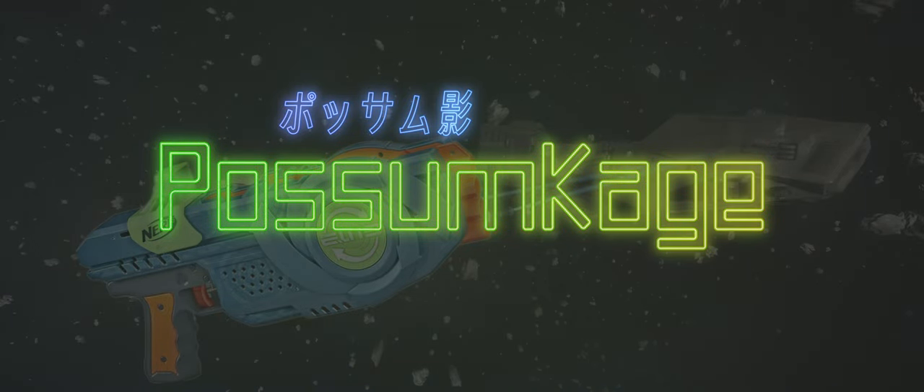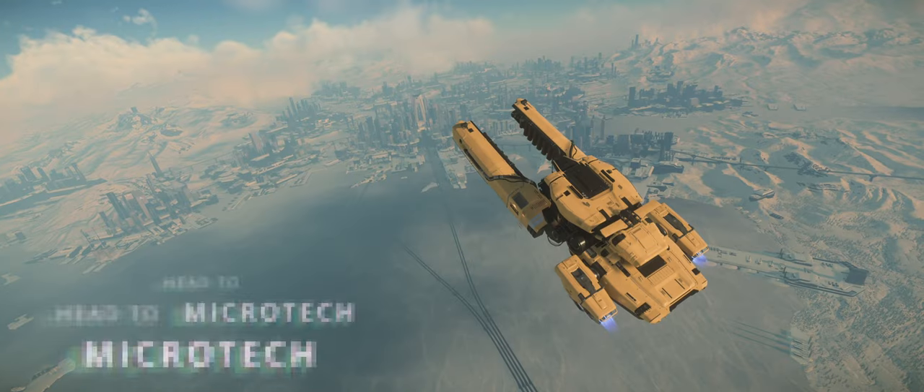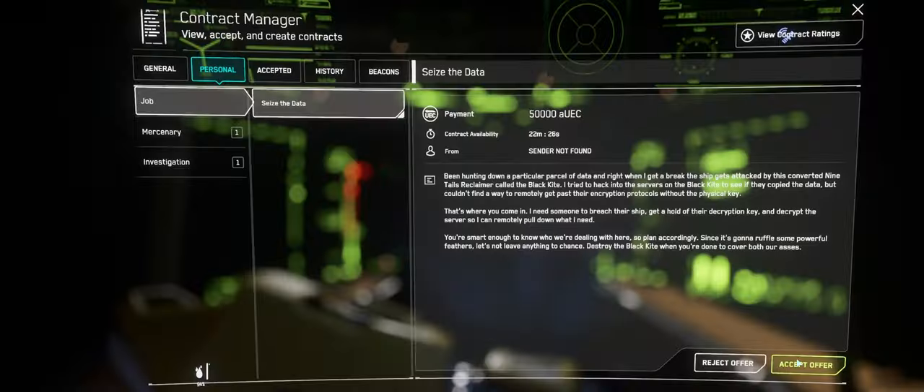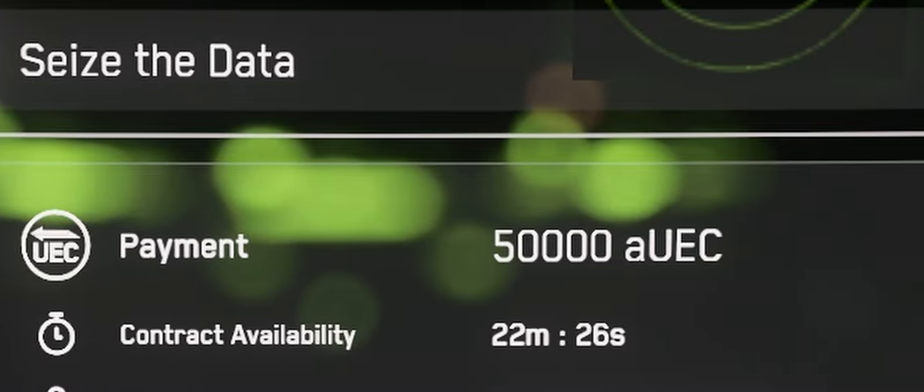CIG has nerfed your game loop and now you can't find salvage. Fear not, fellow trash digging enthusiasts. First, you're gonna head over to Microtech. We want to accept the Seize the Data mission — it will give us a bonus 50,000 space bucks.